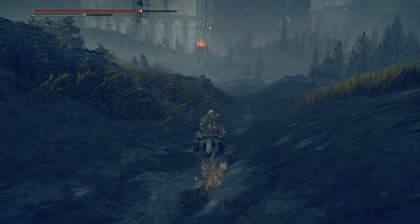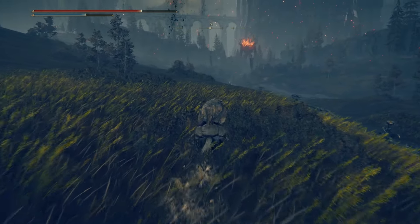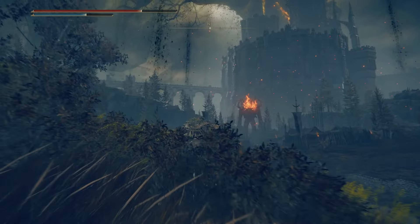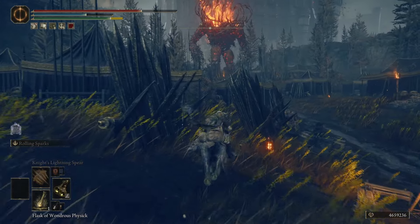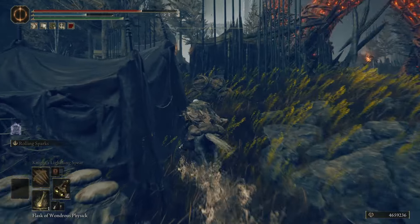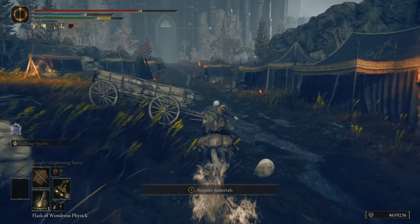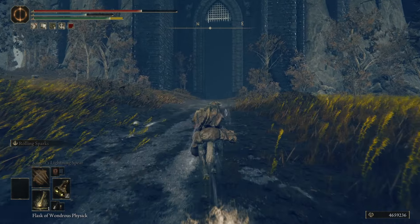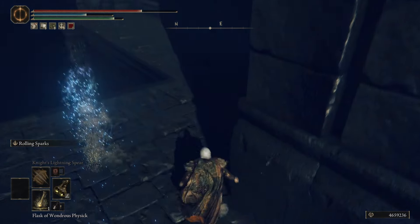We're going to need to head north on the road — basically where that fire golem is blocking. I'm going to run parallel to the road so I don't have to fight the enemies on it. We're headed towards that huge black castle, through these barracks with the fire golem — he can destroy all the tents and everything. Watch these guys. And this is Shadowkeep.